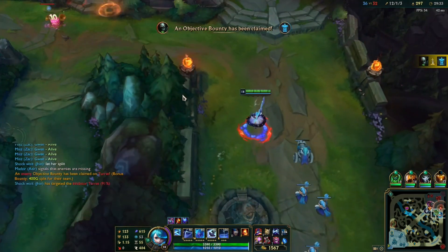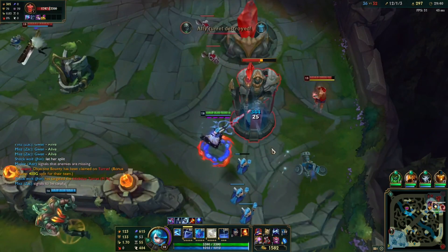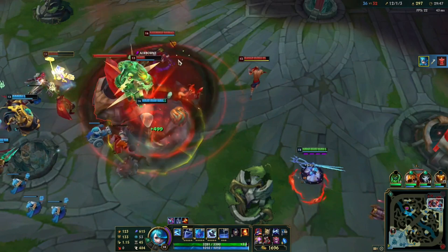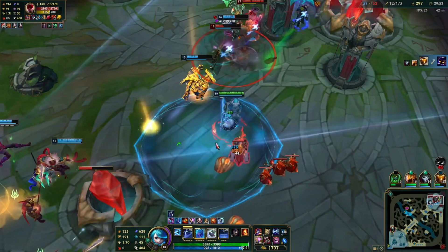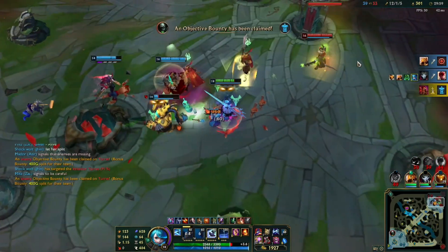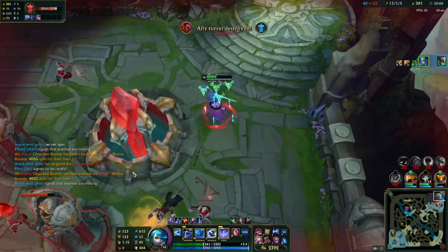I decided not to go back to base to stop Urgot's split push because my split push is faster — Gwen is a faster split pusher against Urgot. See how I am melting this tower easily. I can pressure the top lane. I decided to join the teamfight right here. I am still not using my ult just yet because I know I am not going to be able to hit multiple targets with it. I was saving it for the right situation. Fortunately my team was so far ahead that I didn't really need to use my ult in a very offensive way.